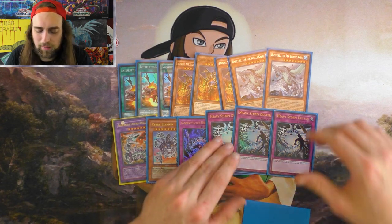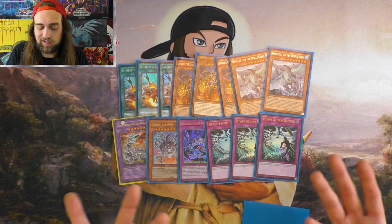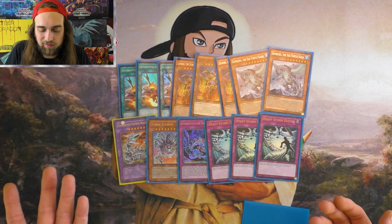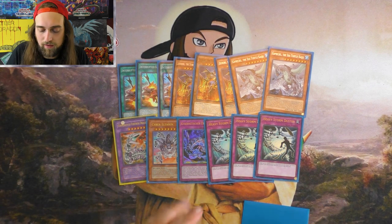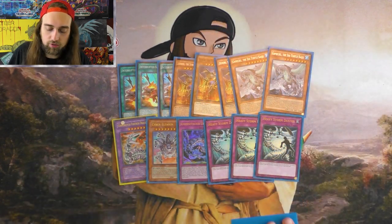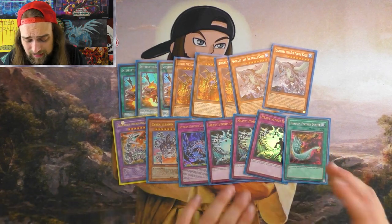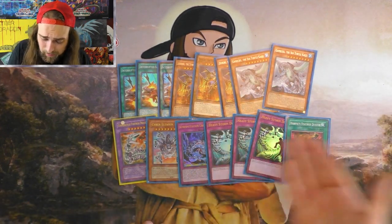Something like Lightning Storm would come in handy here, but I don't own Lightning Storms — so otherwise this could be Lightning Storm, which gives you like a Raigeki or a Heavy Storm. Since I don't have them, I'm playing: here's your monster destruction, spell/trap destruction — got Harpie's Feather Duster back at one so might as well play it — monster removal and spell/trap removal.